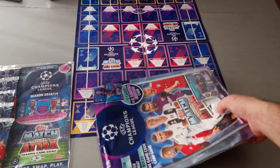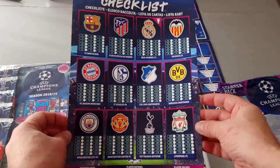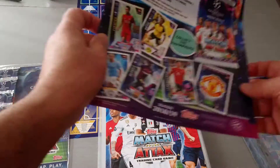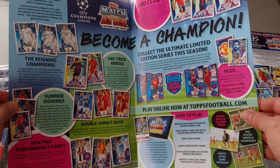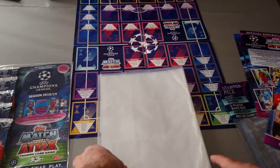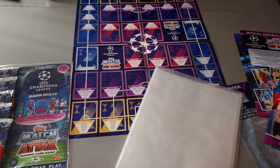Let's see if the binder is different in terms of inserting the cards. Here's the checklist, here's all the teams, and of course the round of 16 has already started and the games have already been played. The play mat is exactly the same as the one I've got displayed. Here's the second part of the teams, all the limited editions — they're all listed as part of the collection.